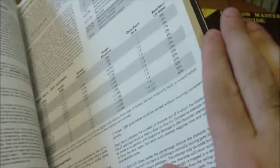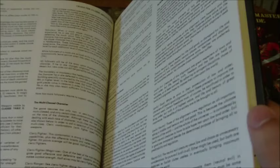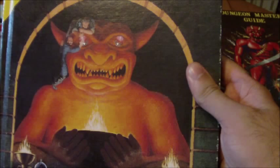Also included in first edition Advanced Dungeons & Dragons were rules for multi-classing. Your non-human races would pick two classes that they would progress in simultaneously — though there were options to do three, the most common was two. These combinations could be things like Fighter/Mage, Fighter/Thief, Fighter/Cleric, Thief/Mage, and so on.